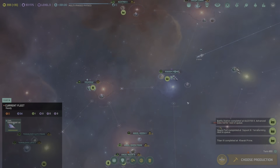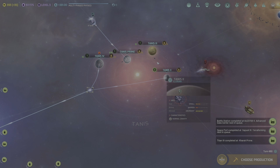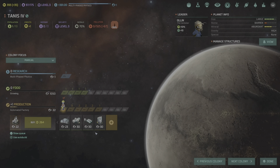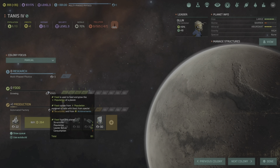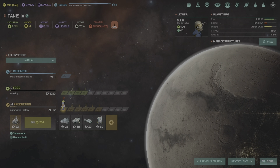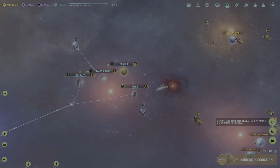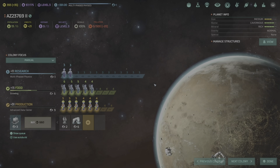Agarra 2 has grown — now back up to 14 population. Keep focusing on food because we're going to be building a couple of colony ships here shortly. Great Wasteland 2 has grown. Goliath 3 has grown — now we're starting to make some money in our treasury. We're really starting to cook with a lot of bacon.